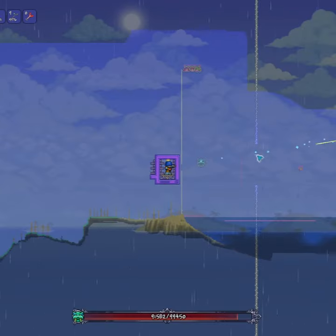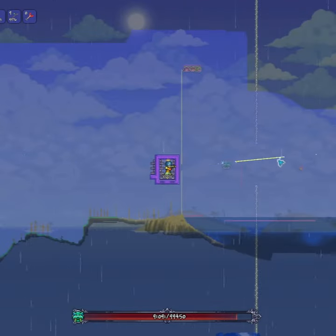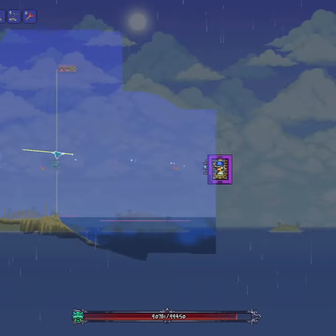This wall of blocks is extremely important because it prevents the Cthulhu Nados in Phase 2 from spawning in a bad location. Then you just teleport as it gets close to you — use Smart Cursor to auto-select the switch to activate the teleporter.